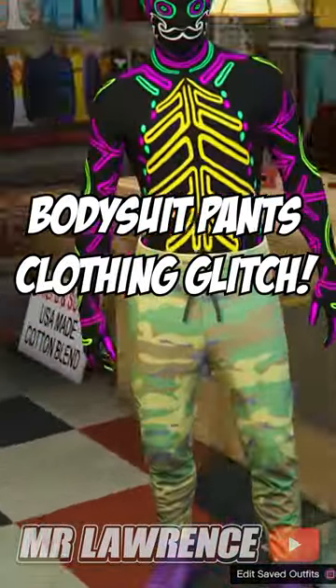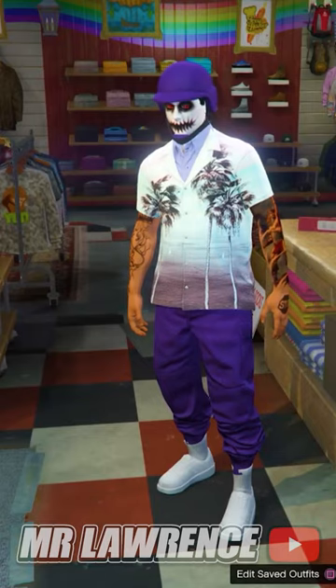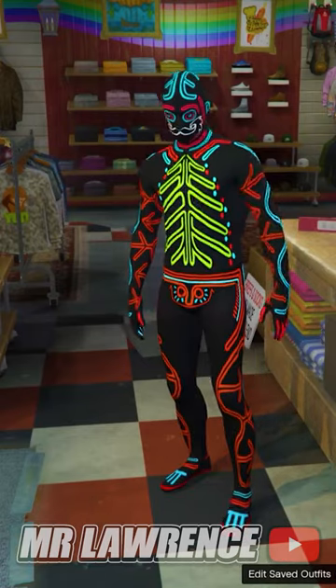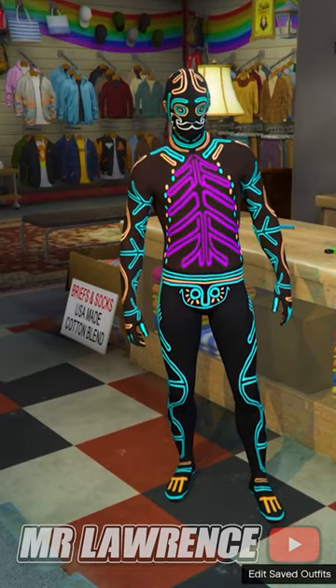I will show you how to get bodysuits with pants. First, go to the clothing store, then to the outfits section and go to bodysuits. This will only work with the first 3 bodysuits. This is what each bodysuit will look like after doing this clothing glitch.